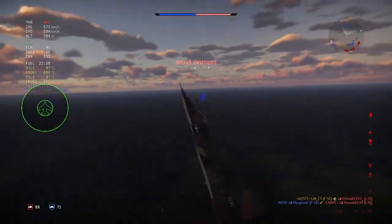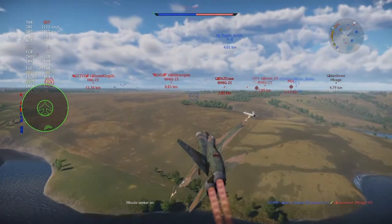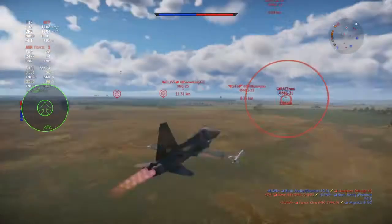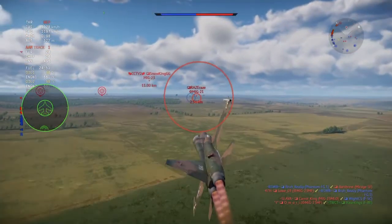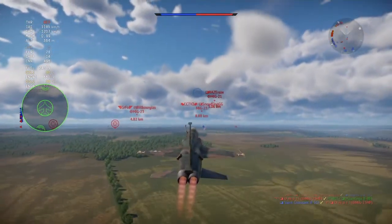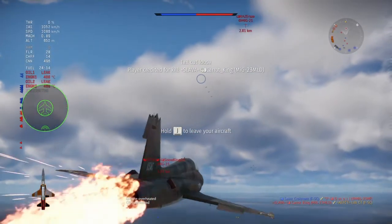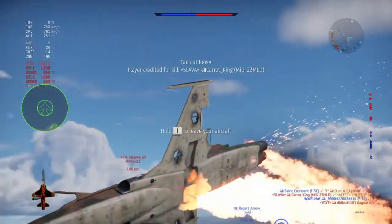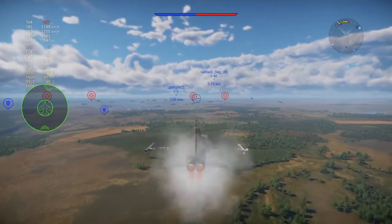Running through the performance — I have this crew as Ace, so don't take the background numbers as what it will be like when you first get it. The F5 turns extremely well, even outperforming most MiG-21s. The only two I tend to struggle with are the BIS and the BIS-SAU, and that's just because their engine performance is way better. But you'll have no trouble turning with your enemies or even outturning some, and if you play this well you don't even really need a great crew, as long as you keep pulling those negative Gs with the positive every now and then.